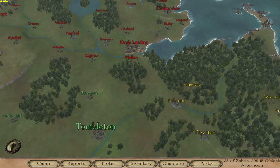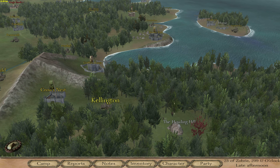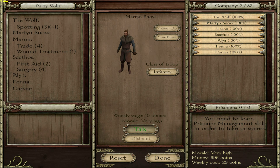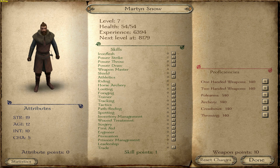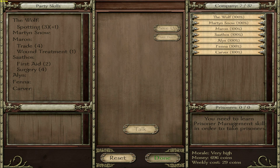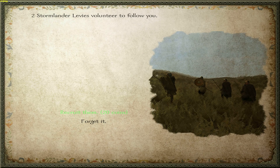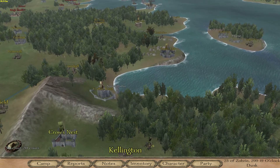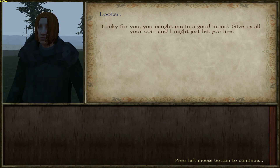We're now heading up to King's Landing, hopefully not running into bandits along the way. Oh Martin Snow, we can level him up - may as well do that. We're going to upgrade his Strength again and put a point into Iron Flesh and One-handed Weapons. I'm actually going to see if we can pick up some Stormlands guys right now over here in Kellington. We can get two levies - that's good enough for me. And then we're going to head to Barrow Hall. With all this forest and stuff, it's really hard to see when bandits are coming at you.